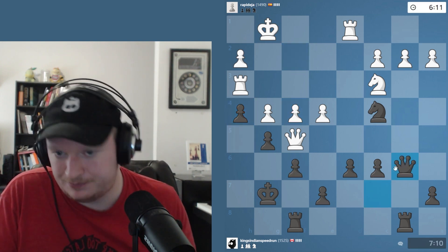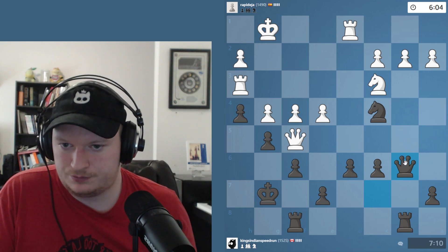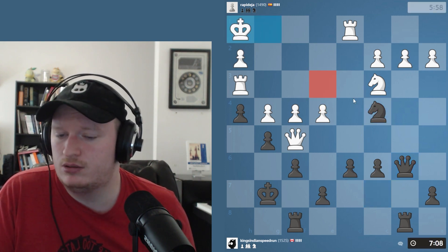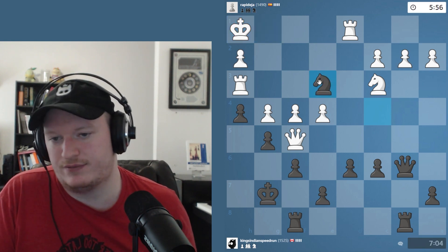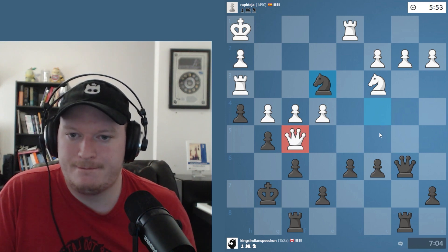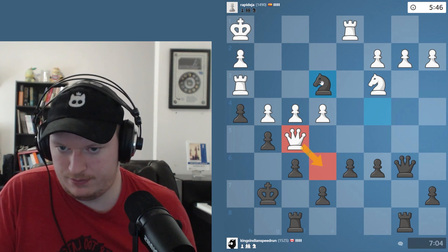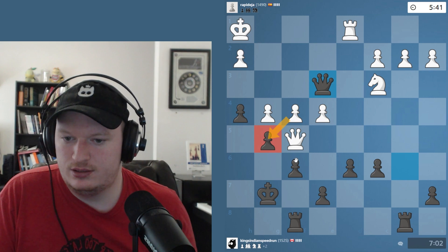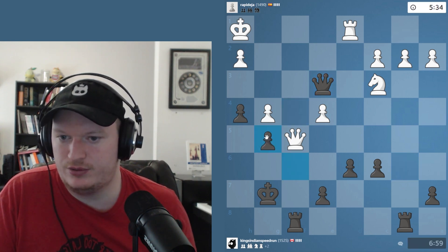This f6 move is strange, but there's actually a lot of cases where f6 is reasonable in the Dragon alone. There's also knight e3 here — actually, knight e3 might be just better. It looks really good, because they have to take it since their queen is hanging. They can go queen e6, but if they let me take here, I don't think that's good. So they take there and we take with the pawn. We're defending it, and we attack the queen — a very useful way to spend some time.